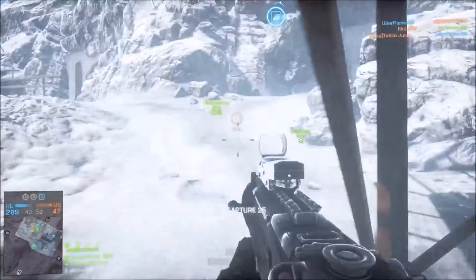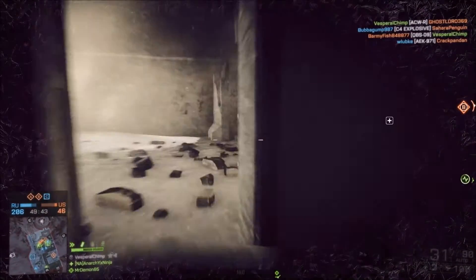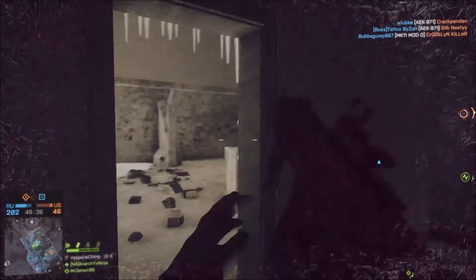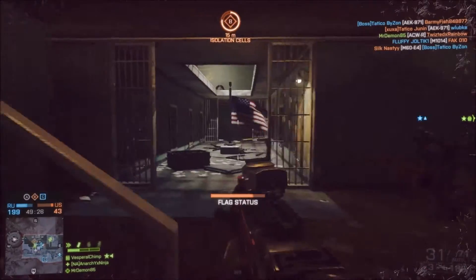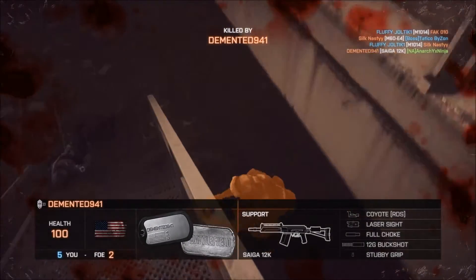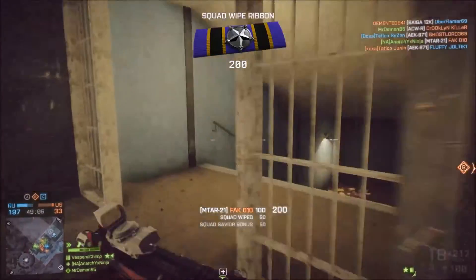I hate being outside on this map. Let's go this way — hopefully they're not head glitching. I thought he saw me but he didn't, and then that guy's dead. I literally just wasted a whole mag giving away my position. I'll jump down here. Oh, you're going that way — okay, I'll go this way. Oh, a shotgun just instantly killed me. I saw like three dudes out there. Time to run, but there's a guy behind me with a shotgun.